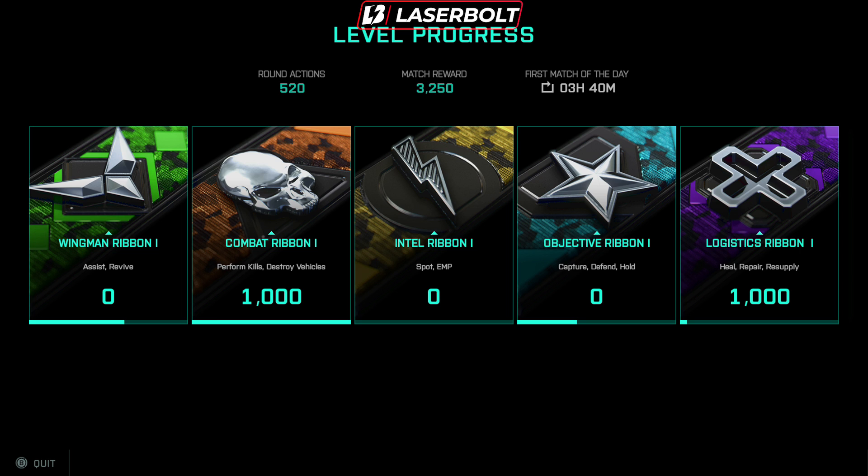The first ribbon is the Objective Ribbon. Depending on the game mode you're playing, you have to play the objective. If you're playing Conquest, make sure you go ahead and hold the base, and every time you capture that flag or section you will be awarded this ribbon. The more you get, the higher that ribbon level will be.